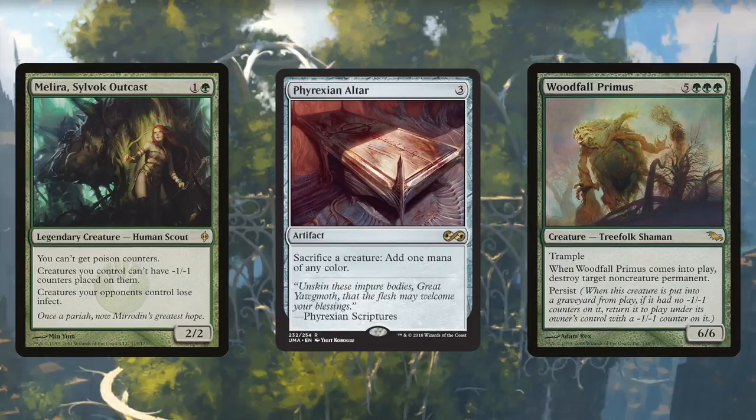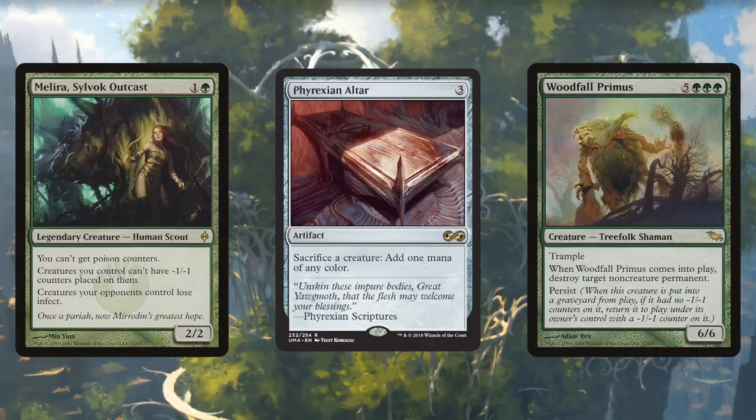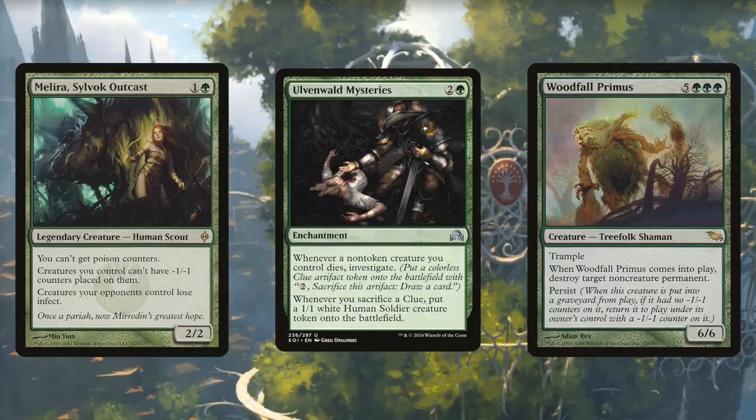Just remember that Woodfall Primus' ability isn't a 'may,' so stop the engine once you've destroyed everything that needs to go. For a little added Selesnya spice, Ulvenwald Mysteries gives you a clue token each time one of your non-token creatures dies. The engine will give you pretty much all the clues you want, and you can use all that mana to cash in clues for extra cards. Ulvenwald Mysteries also gives you 1/1 white soldier tokens whenever you sacrifice a clue token, and Selesnya loves those 1/1 white tokens.